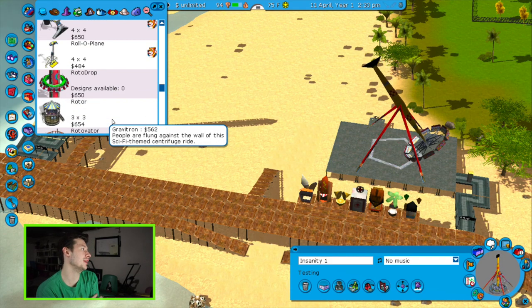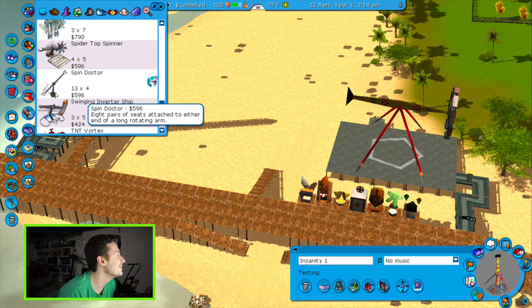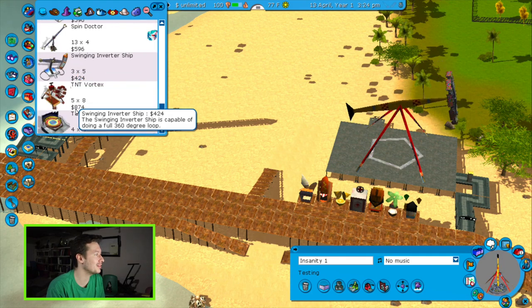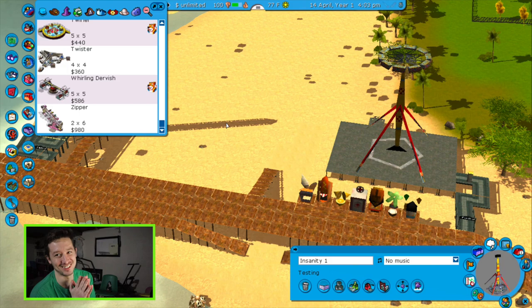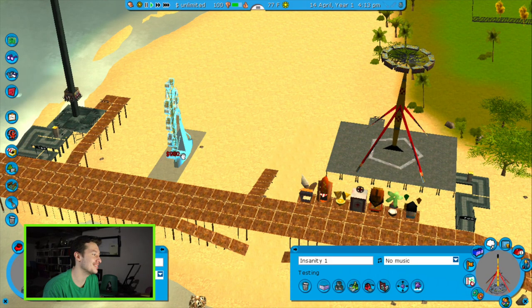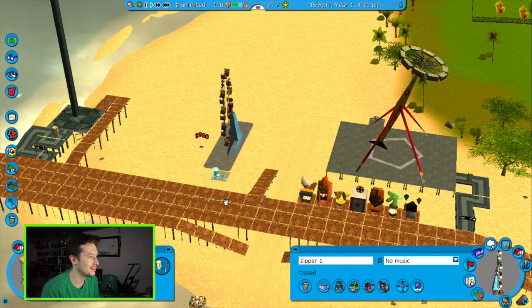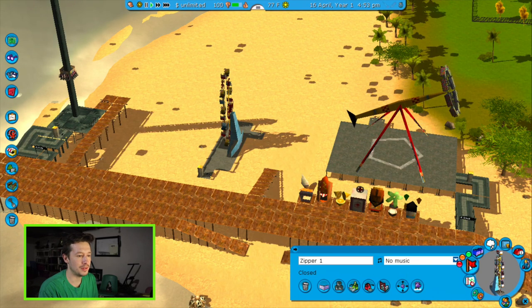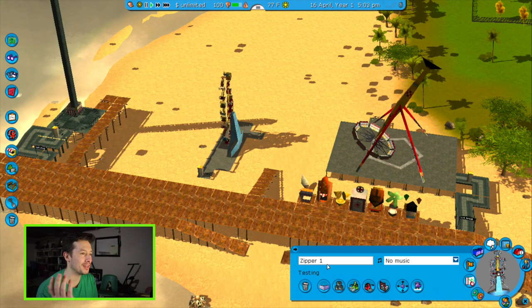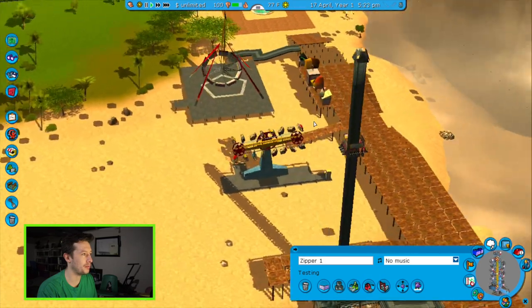Roto drop, spin doc — oh I feel like spin doctor definitely — oh and there's Catwoman's Whip. You had to get the classic zipper! This is turning into a fairground, which is what this is really turning into at this point. It's compact too, which is just so perfect. Yeah, I think I'm going to put a zipper here for sure. Let's get that testing too, and I'm not going to name any of these rides — you guys can name all three of them.